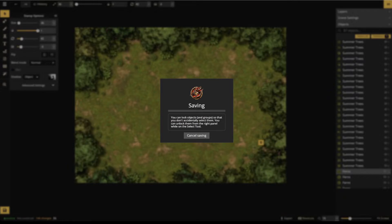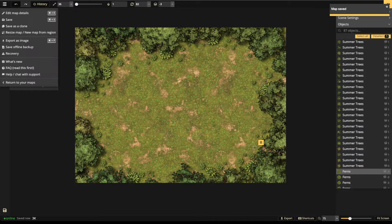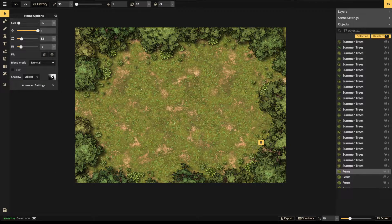We're at 106 changes — I highly recommend saving around every 100 changes. Things can happen: your internet can go out, power outages. If you don't know where a backup is, you can save right here as an offline backup. If your internet goes out, save an offline backup and load it later on your My Maps screen. When you're placing thousands of trees on a world map you'll rack up changes fast, but for smaller work, save every 100 or so.